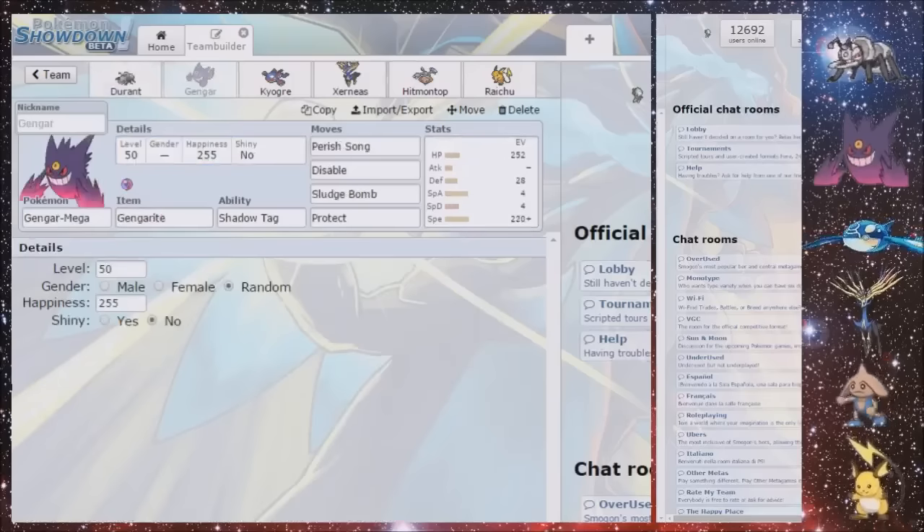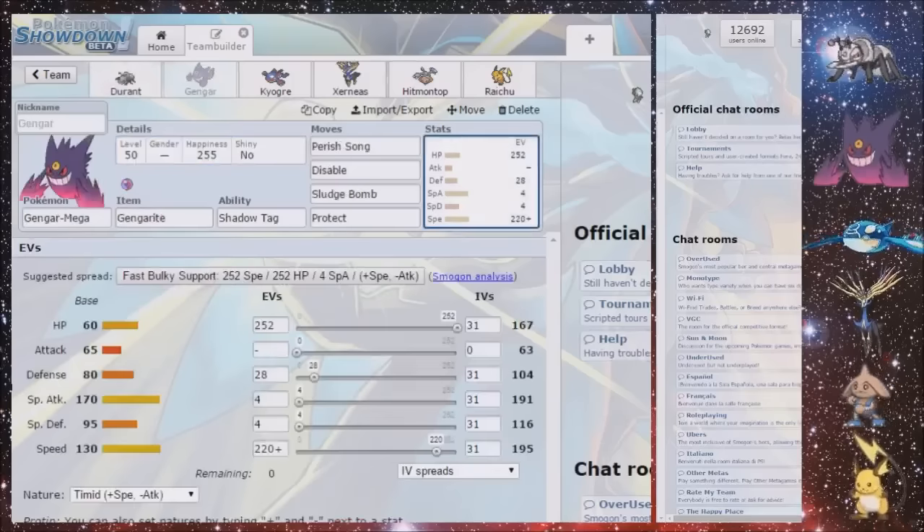It's basically pairing with this Mega Gengar. It's got Perish Song and Disable, which is crucial on Perish Song teams. The spread just looks like it outspeeds Weavile, and then the rest into HP and a little bit into Defense. Sludge Bomb will still do a lot to Xerneas — it's still a 2HKO — and they're always going to be bulky enough to survive as a 252 Sludge Bomb now because they've switched to bulky. So minimal investment into Sludge Bomb makes sense, especially with Metal Sound from Durant, although Metal Sound can miss.